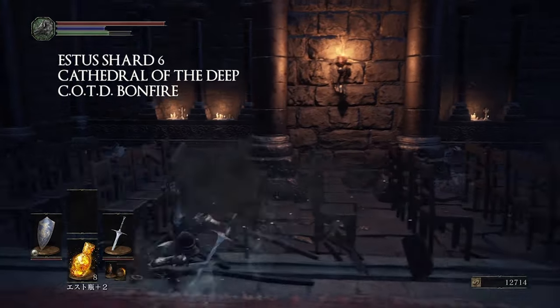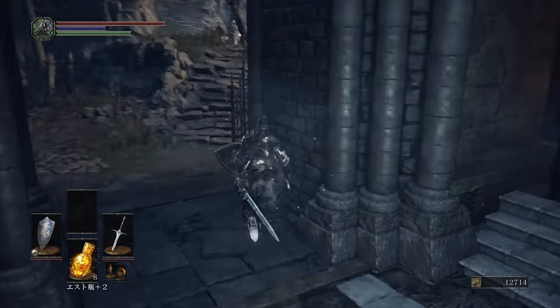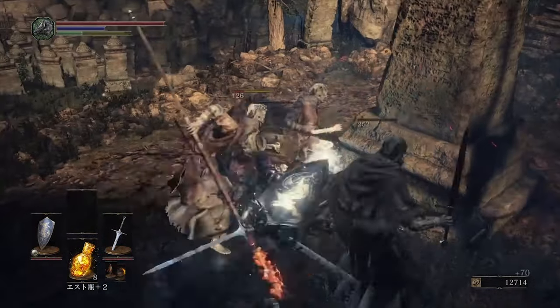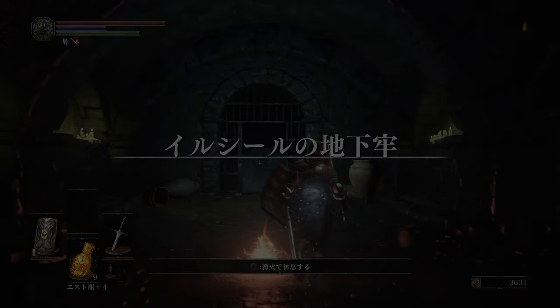Number six is going to be at the Cathedral of the Deep near the Cathedral of the Deep bonfire. From the bonfire just walk straight out — you should see an obelisk with four undeads praying around it and an item in between all of them. That item is the shard, so you're going to have to knock those undead out and then you can pick up the shard.